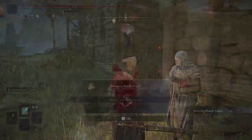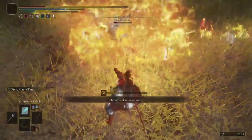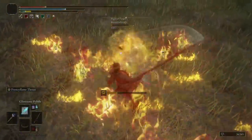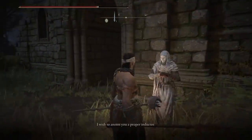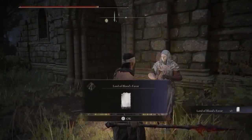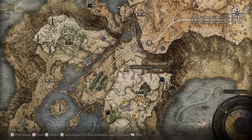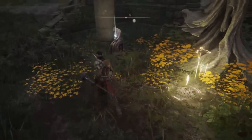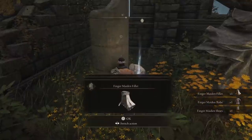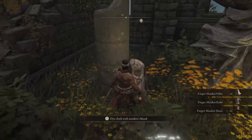If he isn't there, he'll be at the second location — the church in the water. Talk to him and he's going to give you three quests. The first is that you'll have to invade three different players and interact with them in PvP. You don't have to win — you can win or die, it doesn't really matter — as long as you complete three PvP sessions. Then he'll send you on a different quest to collect Blood of the Lord. You can find it at the second church up on this hill.